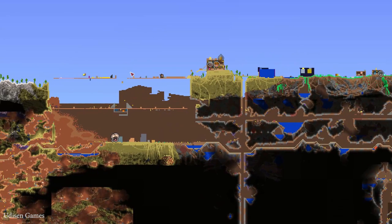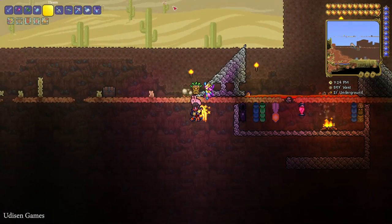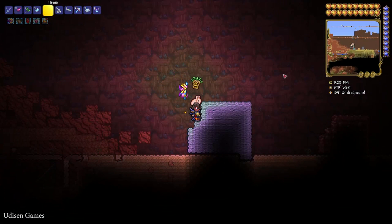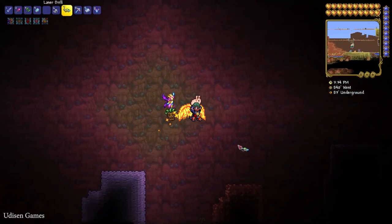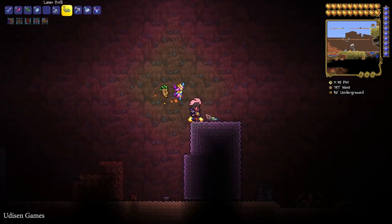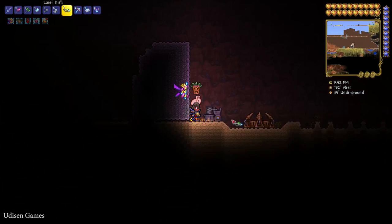Find the underground desert on your map — it usually has a desert background and cacti. Go underground into the cave system and collect as many slush blocks and desert fossil blocks as you can. Also find the extractinator.